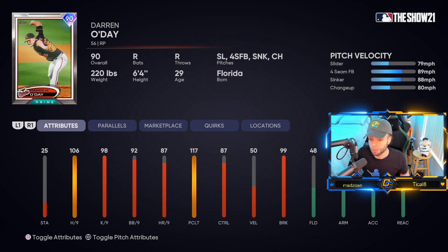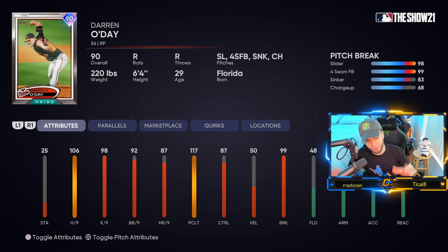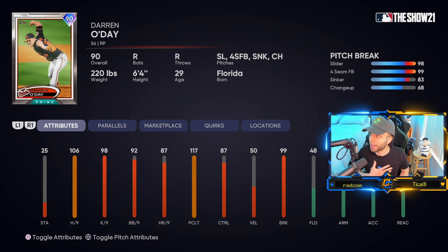Darren O'Day's prime card is looking pretty good — slider, four-seam, sinker, changeup. Great K/9, great clutch, good control at 92, 92, 94, and 72 for his pitches respectively. Pitch break is 98, 99 on the two mains, 83 on the sinker. The big concern with this card: on paper everything is good, but he tips his pitches. He comes set and on the way up you can see his hand grip. That was an issue on his live series card — unless they reworked his model or motions, that same problem will carry over.